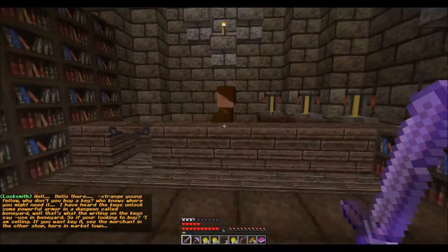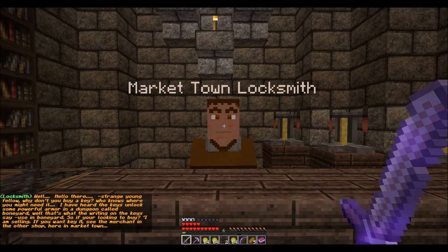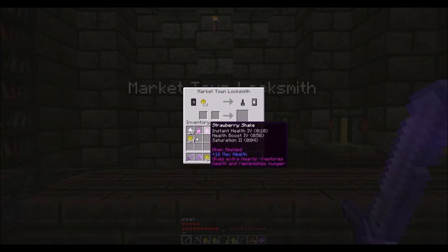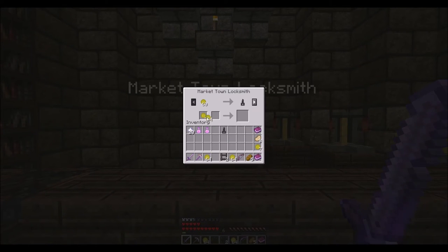Market Town Blacksmith — I don't know if this is where it is. Well, hello there, you strange young fella. Why don't you buy a key? Who knows where you might need it? I've heard there's some keys in this. Oh. Okay, we are picking these up right now. These are extremely important. Key C, key D. Where's key A though? We are picking these up right now, because these are exceptionally important to actually completing the game, in my opinion. I actually purchased B twice, didn't I? Crap. I might not have enough money now.